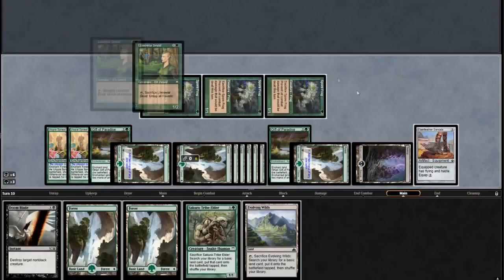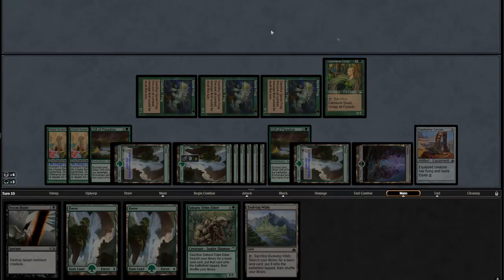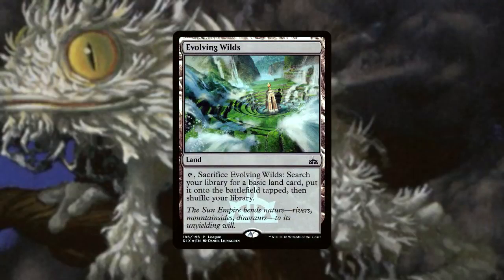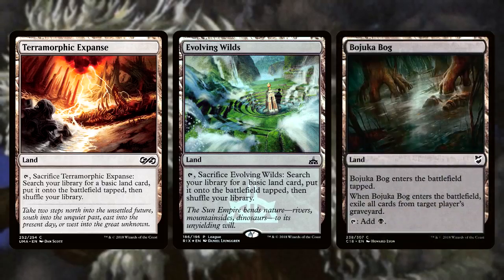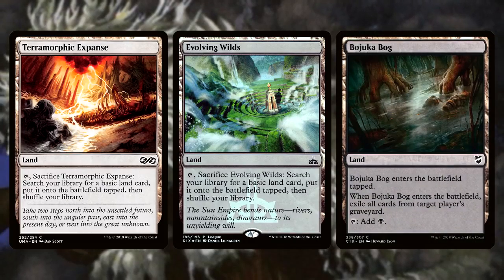This isn't too bad for Plan B. For our mana base, we only have a few non-basics. Evolving Wilds and Terramorphic Expanse are our fetches to power up Gladeheart, and Bojuka Bog is our main deck graveyard hate if our Shred Memories are all transmuted.